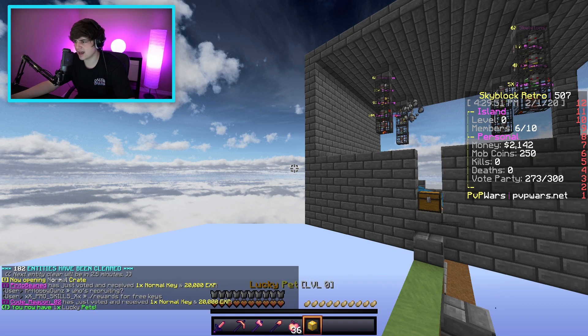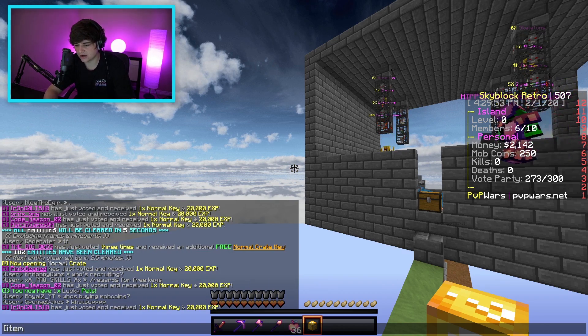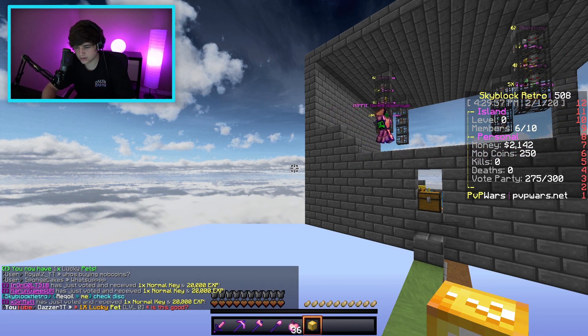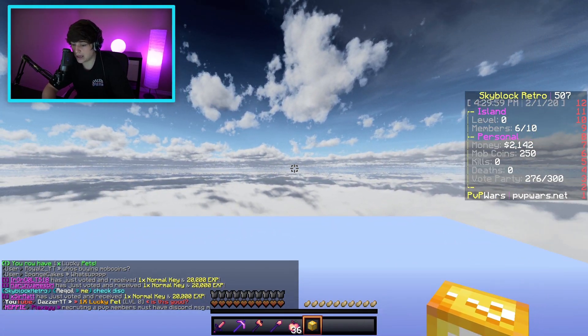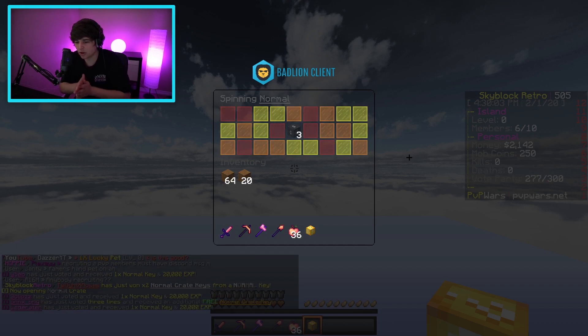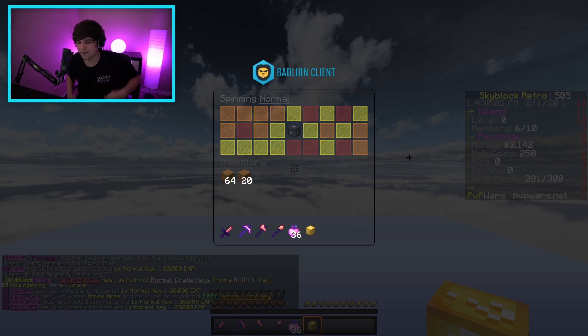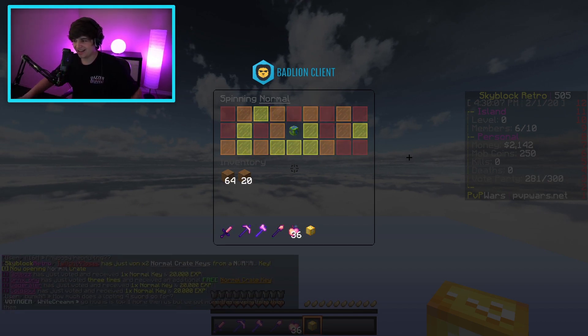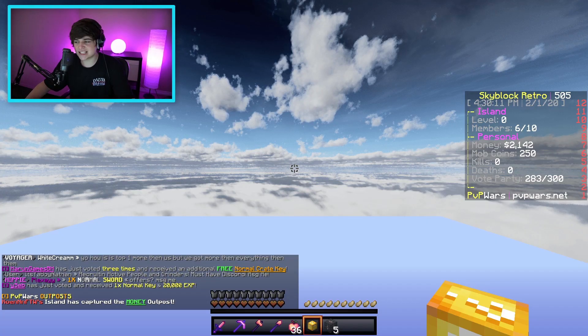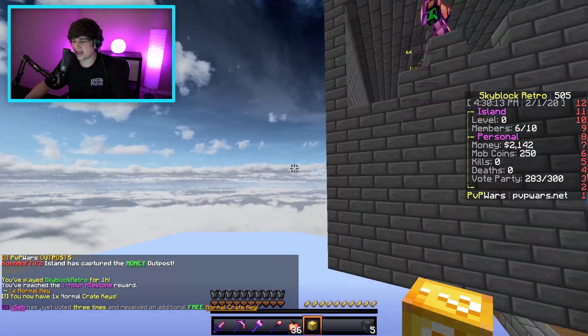Come on PvP Wars, give me a fly command voucher — that's all I want. Okay, a lucky pet. I think that's a really good item but I'm not entirely sure. Let's open the next crate key. Five skeleton spawners — not horrible, at least it's some value.